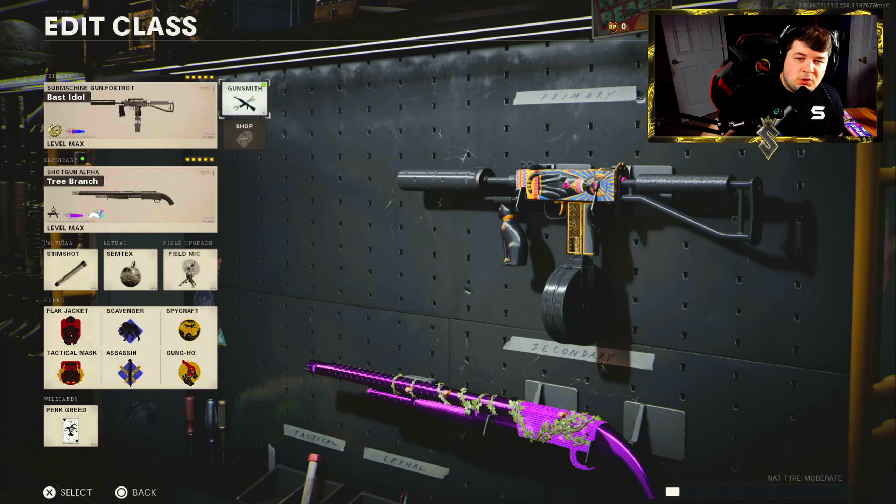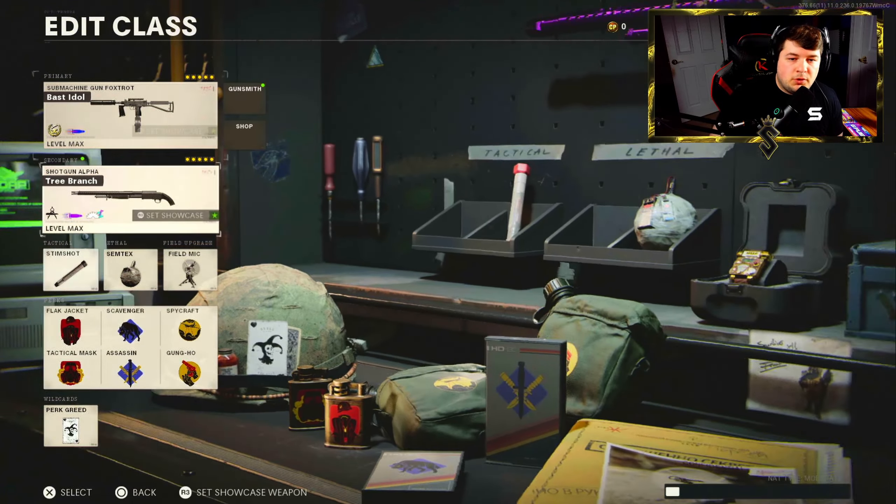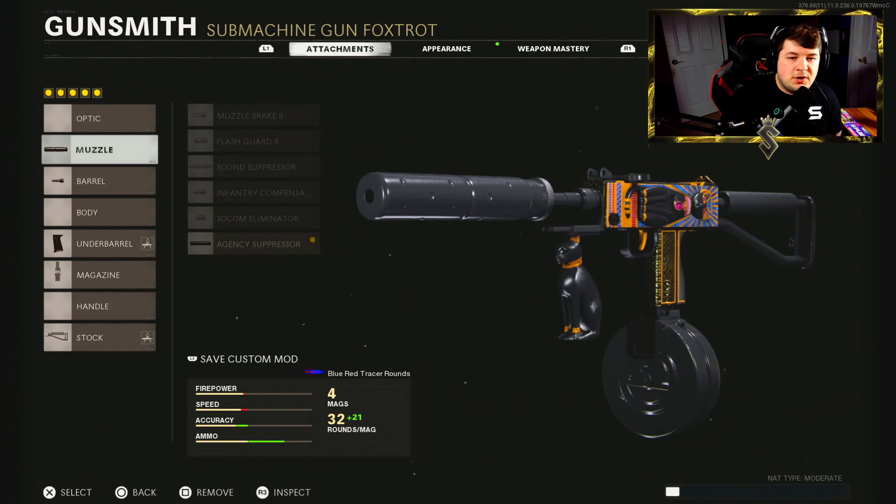On the screen here you guys can see that I'm going with a five attachment Mac 10 class setup where I like to run Perk Greed as my wildcard. Starting with the Agency Suppressor — this is going to make it much easier to stay off the map and streak up against enemies. It gives a huge advantage with an aggressive play style on the Mac 10, so you won't be getting red dot chased everywhere around the map, and we also get some recoil control.